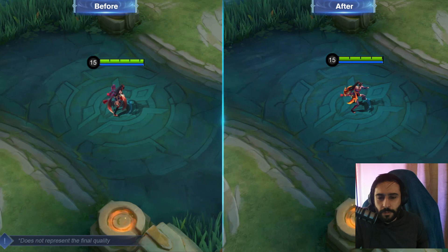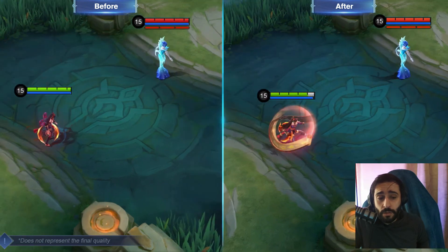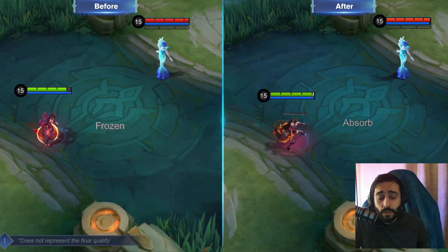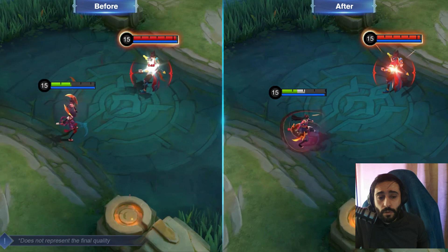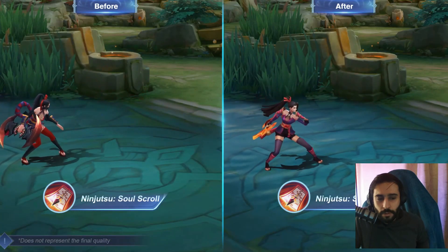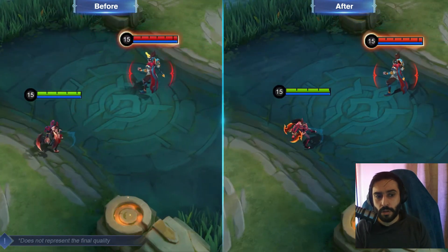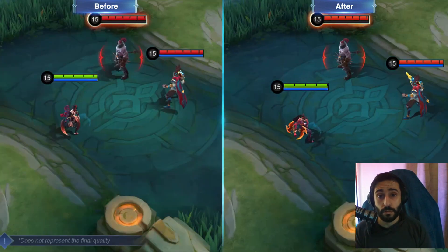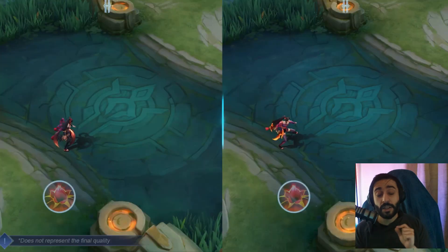Ninjutsu: Equinox. Hanabi's shield has been reworked into an active skill. The new Equinox shield now increases her movement and attack speed. Hanabi is still immune to control effects while the shield is active. Now dealing damage will increase the shield's health regardless of Hanabi's HP. Second skill: Soul Scroll. Soul Scroll remains a skill shot that damages and slows enemies on hit, now with a new mechanic that marks enemies, causing them to take full damage from the next petal blade bounce. That's actually a good utilization.